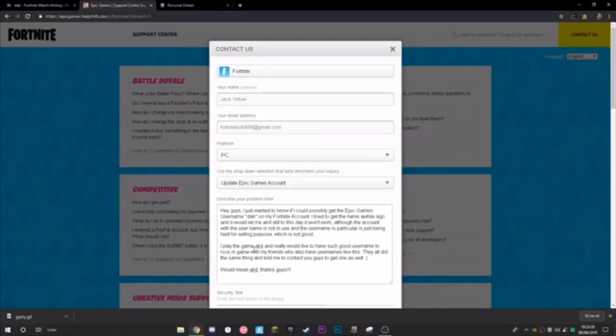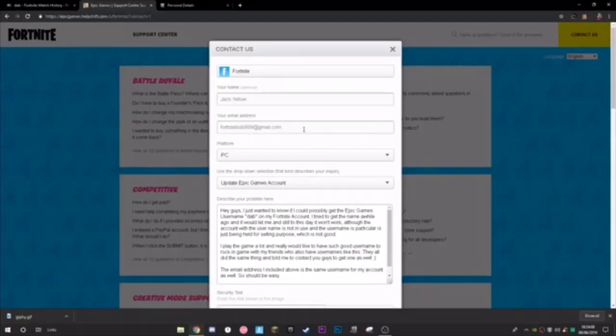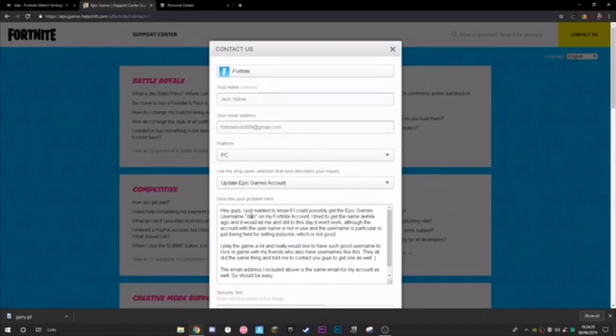I spent some time writing a persuasive message and made it as compelling as possible. I'll put the text in the description — on a Pastebin link — so you can just copy and paste it and change the name to whatever you want. Just to clarify, I also noted in the message that the email address I included is the same one associated with the account, to make it easier.